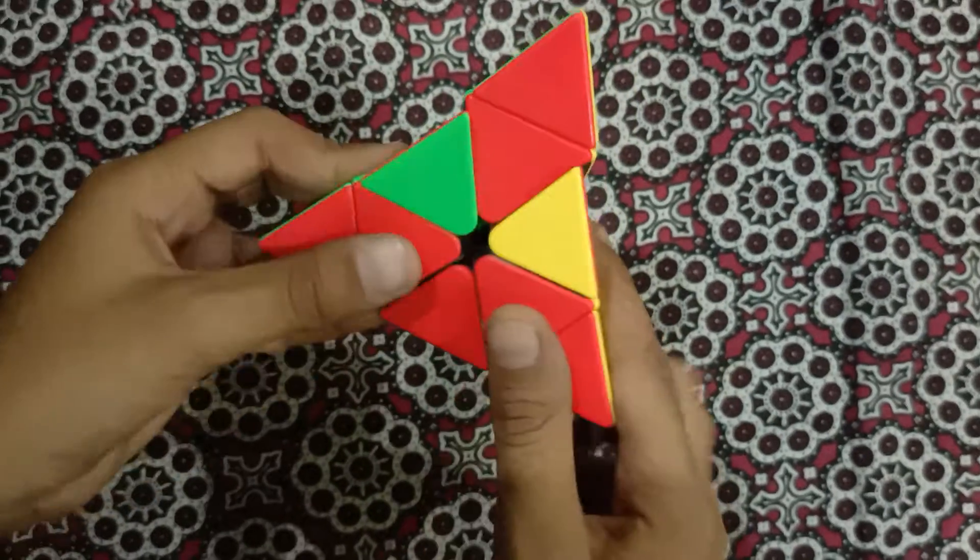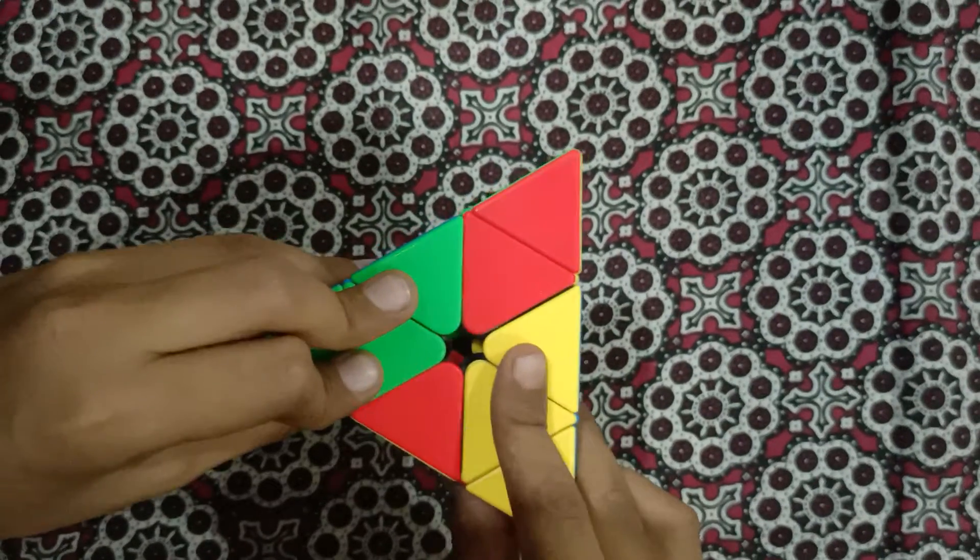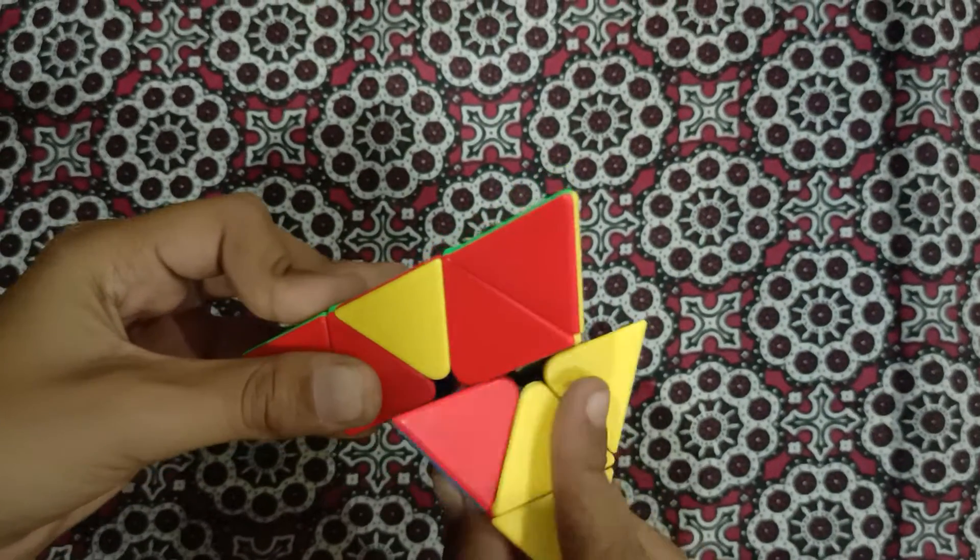So we have to do the left-hand algorithm: lower the left, lower the right, raise up the left, raise up the right.